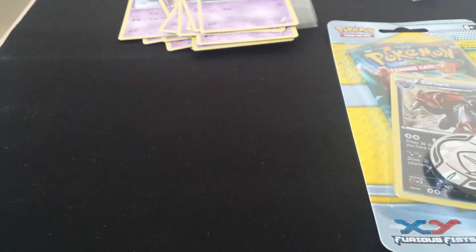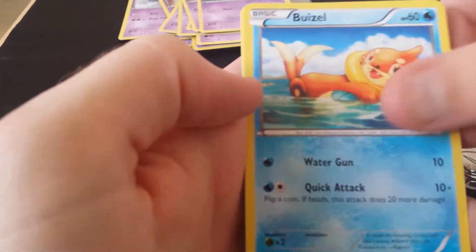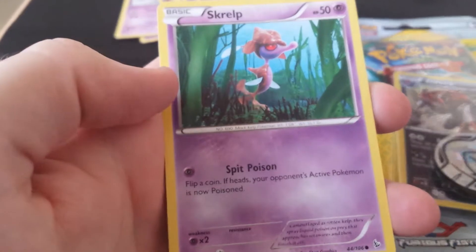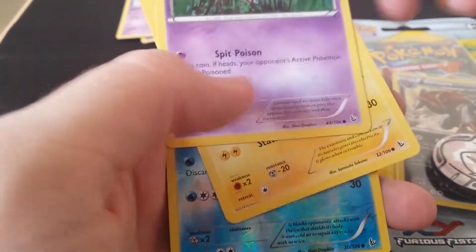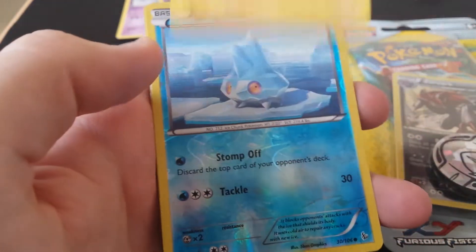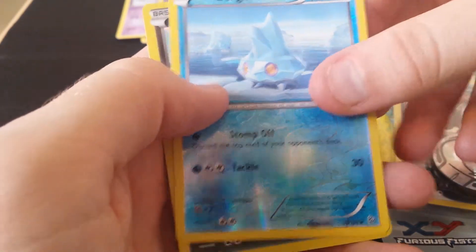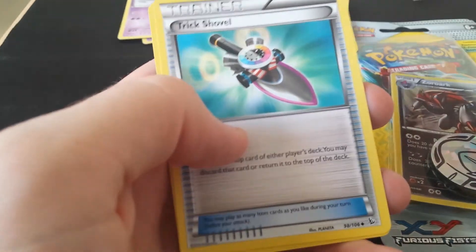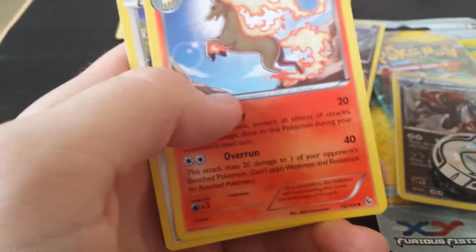And then onto the Flashfire Booster pack, let's see what we get in this. So we have Weasel, Spritzy, Seadot, Skrelp, Shinx, Reverse Burgmite, Hollow Drudigan, Trick Shovel, Rabirash, and a Furfrou.